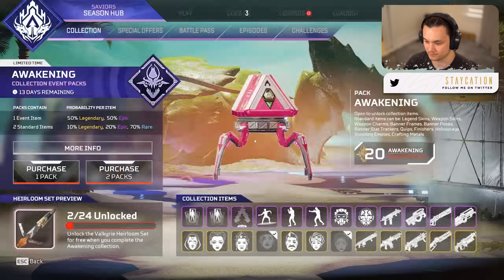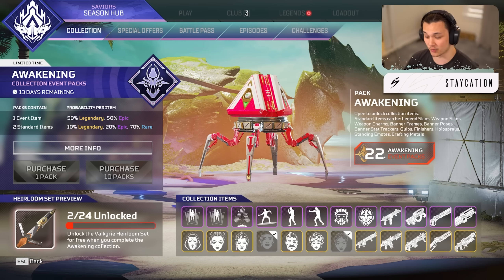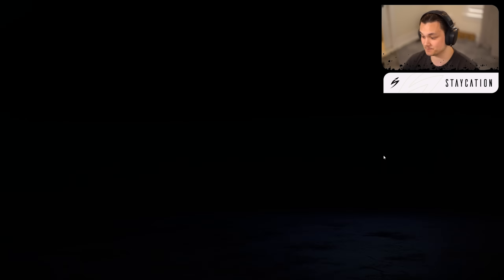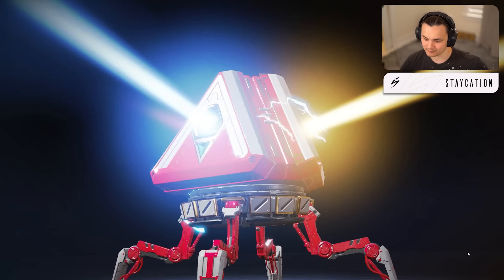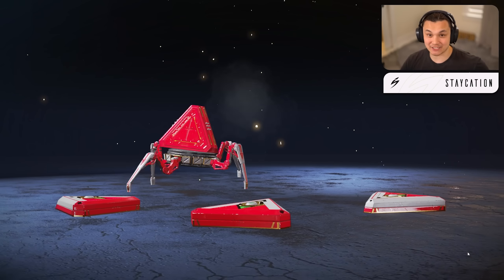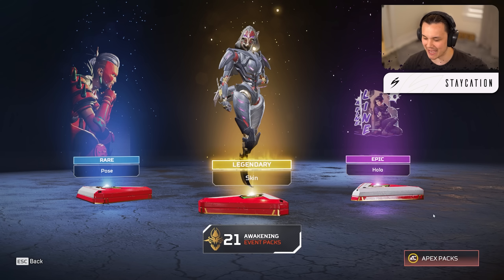If you guys don't know how collection events work — you open up all 24 packs and then you unlock the heirloom. We'll purchase the rest: 7,000 more coins and then two more packs for 1,400 coins, leaving us with 5,475 remaining. We got 20 packs to go — let's get right into it.